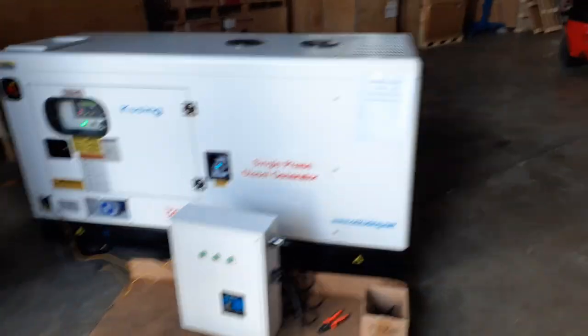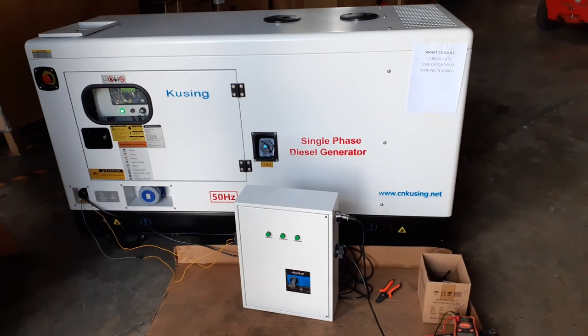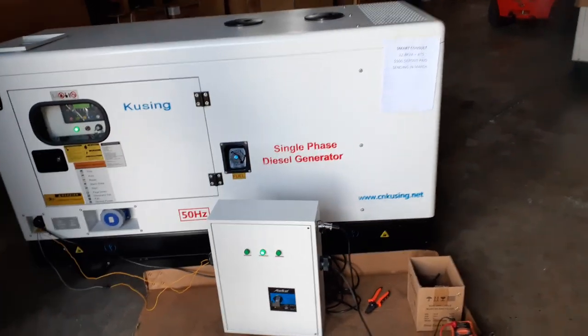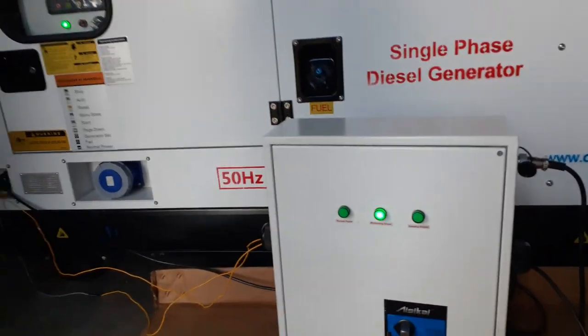Okay, power off. Give it 30 seconds — this caters for brownouts. There we go, she's kicked in. She's generating power now, we'll be getting load shortly.